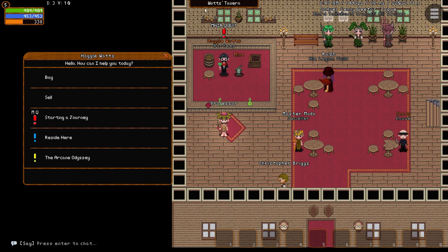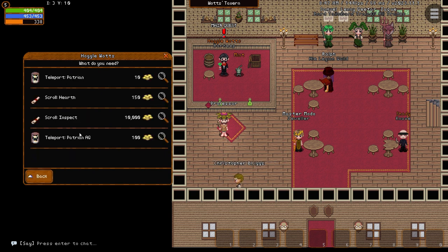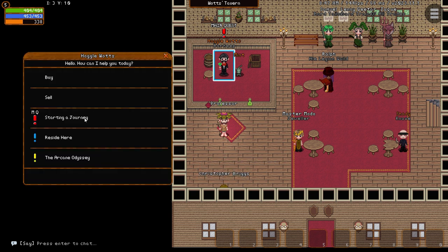All classes when exiting Tutorial Island will be placed in Watts Tavern, also known as the Patreon Inn. This is also where we can start our first quest to help us familiarize ourselves with the Hoppinest Townend game. When opening Hoggle's dialogue, we can see an option highlighted with a red exclamation mark with an NQ that stands for Main Quest.